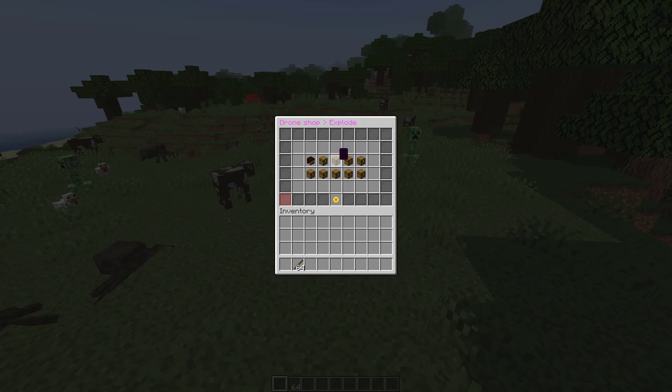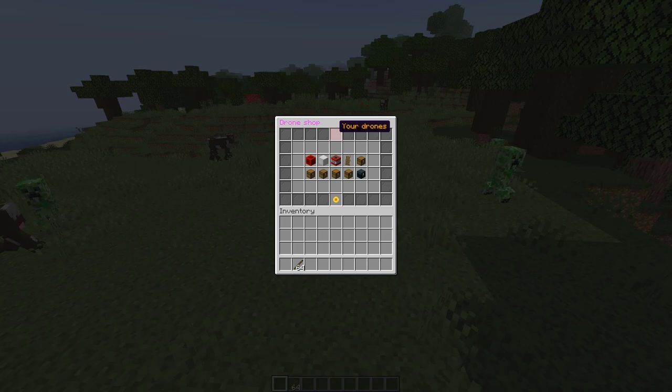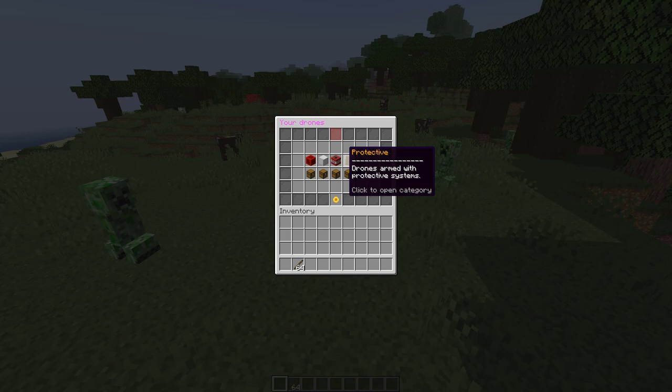This is going to give you a rocket drone if you purchase it for 100 coins. There's also a machine gun, a laser drone, and a flamethrower drone which is pretty cool. If we go into protective, there are two in there: a shield generator and a healing drone. We're going to click up at the top in the red square to go into our drones.